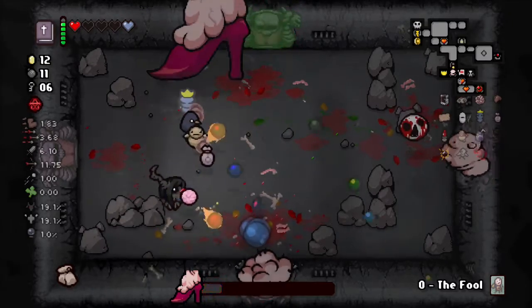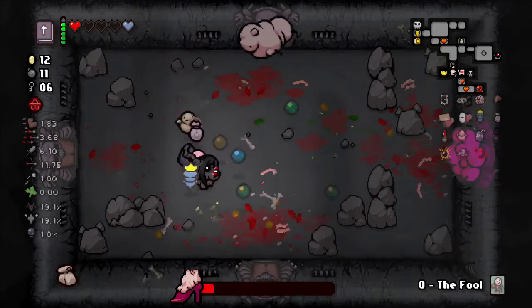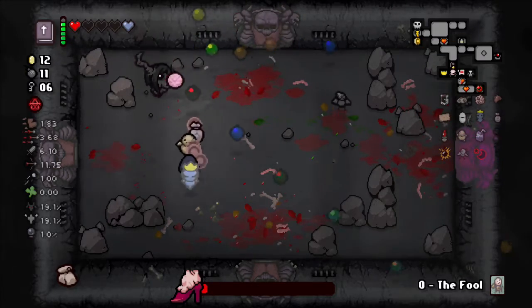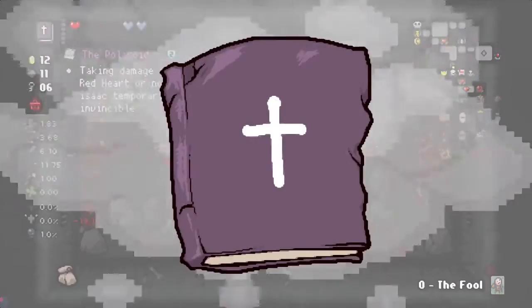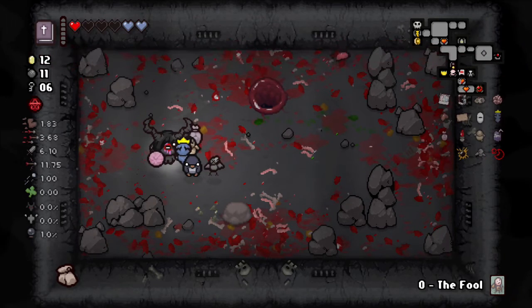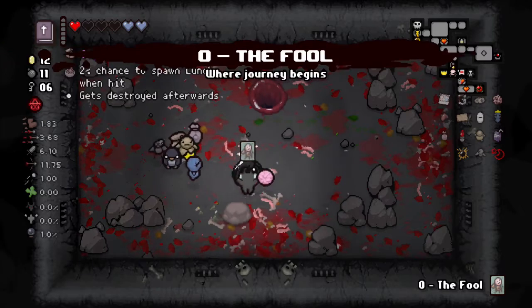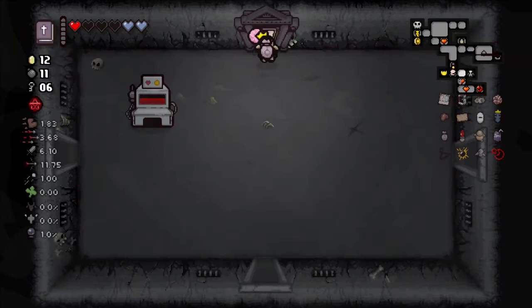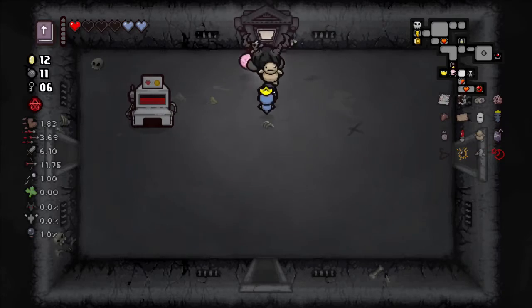Is that a penguin? Buddy in the Box gave me a penguin - that's fire! We want the Polaroid invincibility - gotta get rid of these red hearts to make this work. Grab Satanic Bible, Book of Revelations, pop - grab the Polaroid and drop our Lunch Box here. Grab the full card, all the way out and hope for the best.